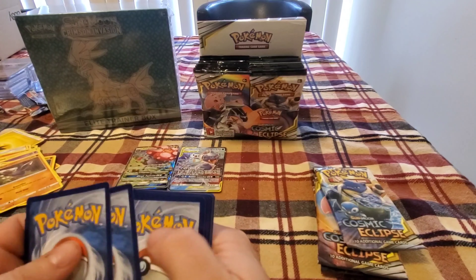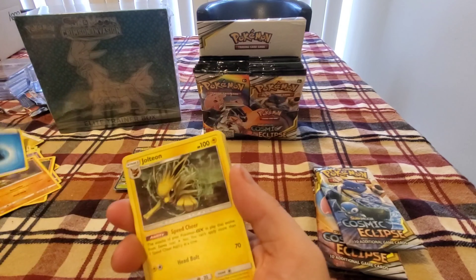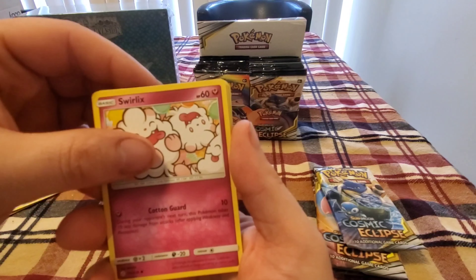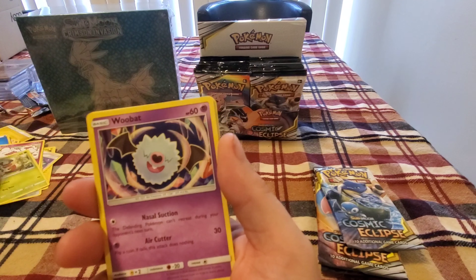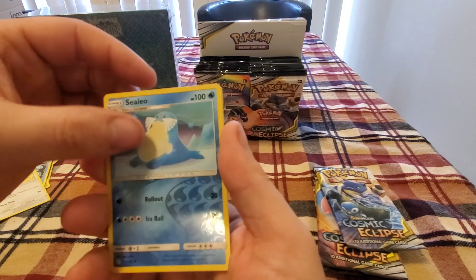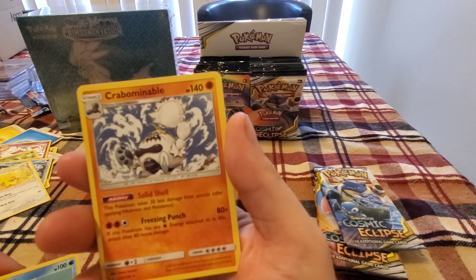Hopefully get one more pull out of here — something decent. Water Energy, Jolteon, Emolga, Swirlix, Kricketot, Woobat, Ducklett, Helioptile — reverse hollow Accelgor, with a non-hollow Crabominable.